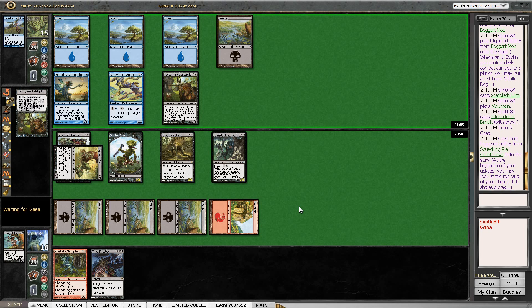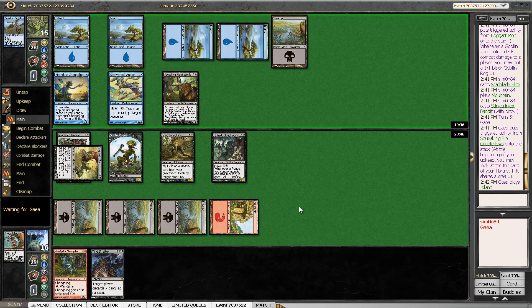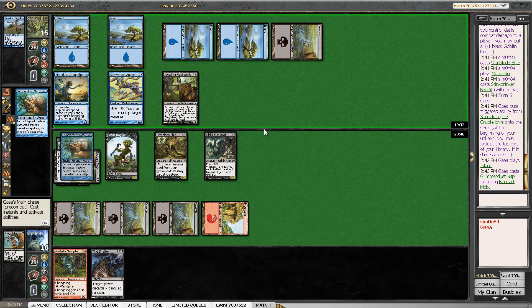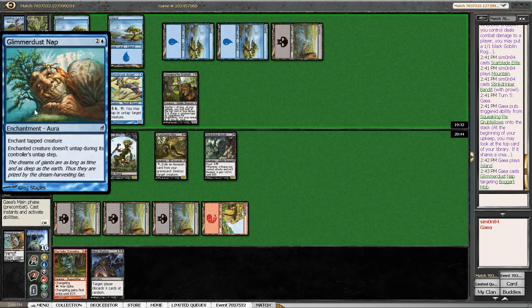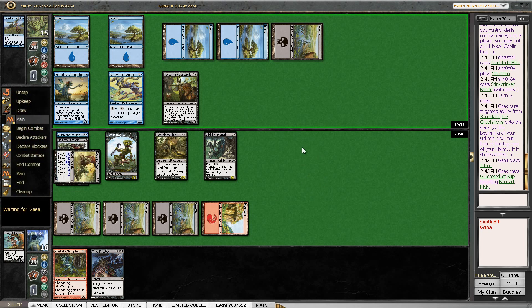I also have a blocker for the Grubfellows in Stinkdrinker Bandit. It's not amazing to lose it but it would probably be best not to take too much damage here. My opponent didn't hit, which does make sense looking at the mix of creature types. Unfortunately, keeping my Boggart Mob tapped is a 2-for-1 against me.